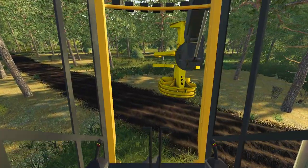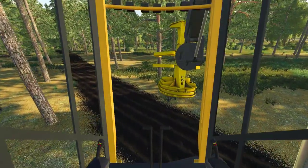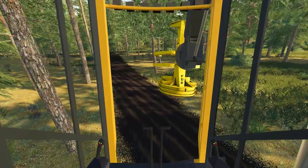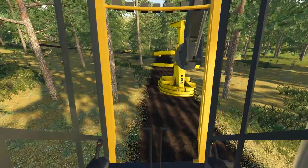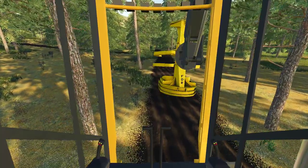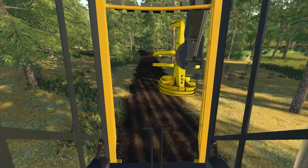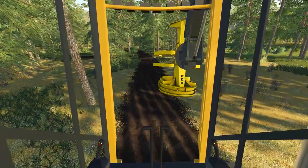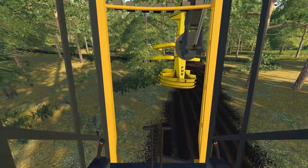I think what I'm going to do is follow this little road out and keep going down here. And then maybe we'll do a straight cut into that other block. I don't really want to clean this out because it looks kind of cool in here. I like having a little bit of trees to make the bush road.